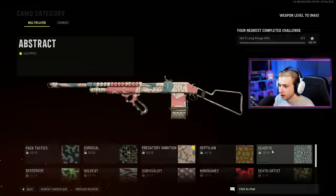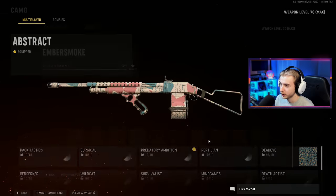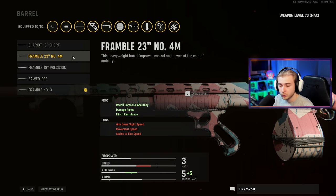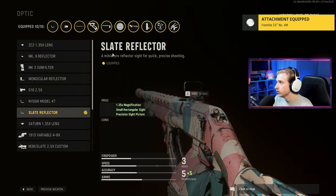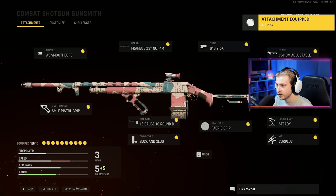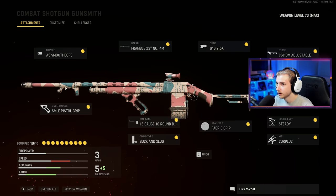I think we might be able to knock this out in one game, but the hardest challenge for this was long-range kills. Long-range kills are awful with a shotgun. What you want to do if you're struggling with those long-range kills is put on the Framble 23-inch barrel. Also, throw on any 2x sight — the 2.5x sight works fine. This just helps me focus on getting long shots, seeing that I have a larger sight on my weapon. Then over in stock, put on the Framble Big Game stock. This helps with your initial accuracy, making your first shot more accurate. I like this a lot for going for long shots.